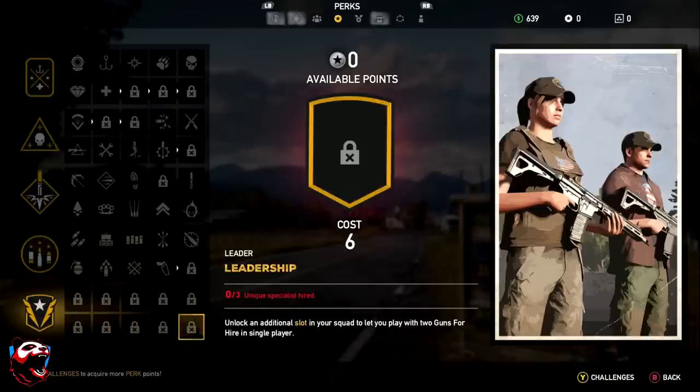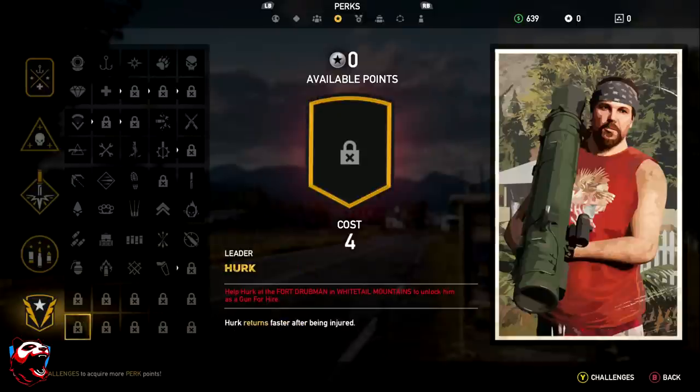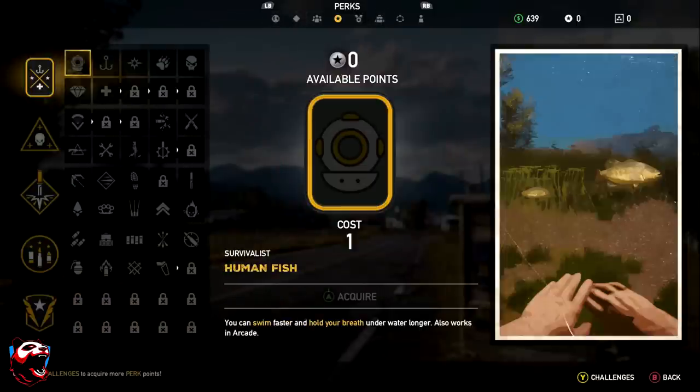Finally, the Leadership perk unlocks additional companion slots. Currently in the game you can only have one leader, but unlocking this perk gives you an additional slot so you can have two companions running alongside you — like combining Cheeseburger with another character. That wraps up all the perks currently in the game. Let me know in the comments which perks stood out to you and which you'll unlock first.